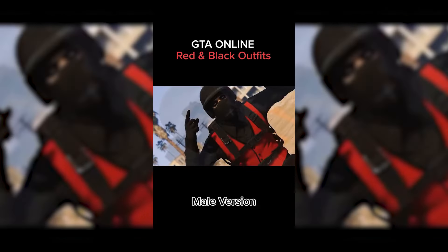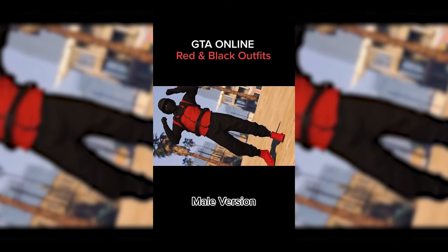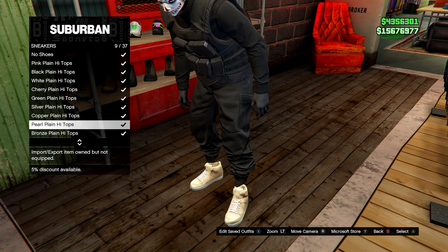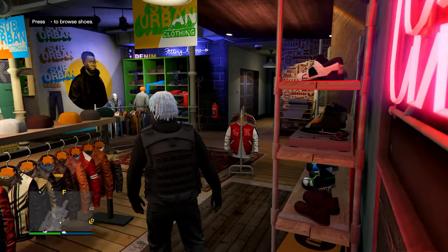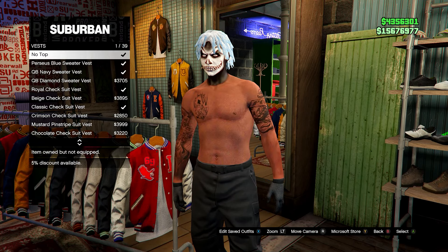Next up is a simple red and black outfit using the black joggers. If you don't have them, you can use any other black pants in the game. First, go to shoes, head down to sneakers and go for the all red studded sneakers. Once you have these equipped, go to the top section and head down to vests and go for the red vest.